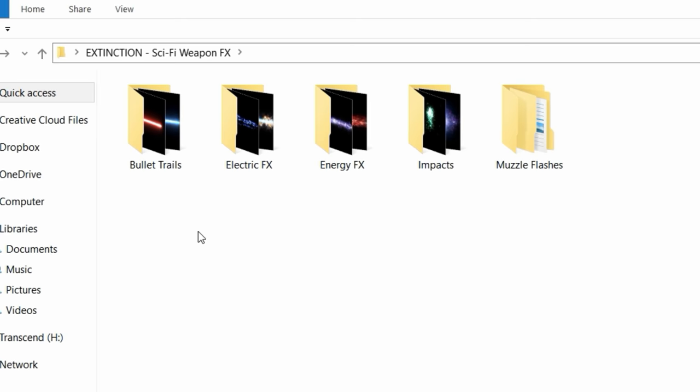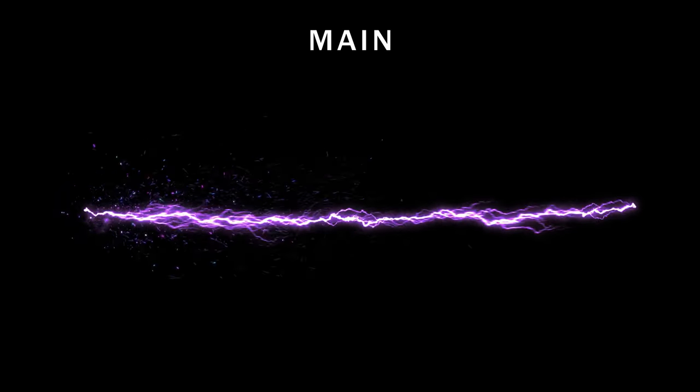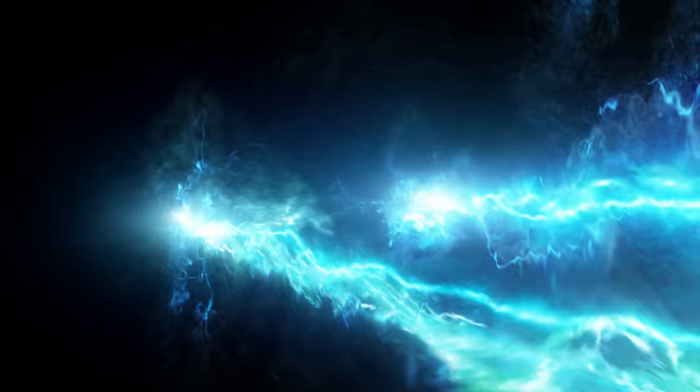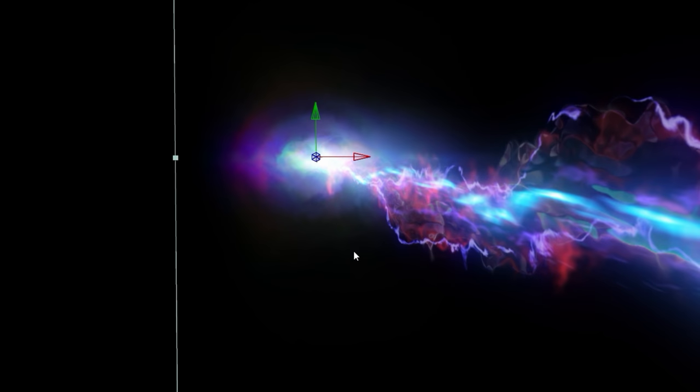Energy and electric effects — most of the effects in this category are broken up into a couple of files. We have a main and an extra file. We added that extra asset to help on shots that have a more 3D angle, like in this example here. You can have an extra layer oriented toward the camera, which will help you give a much more three-dimensional look to your shot.